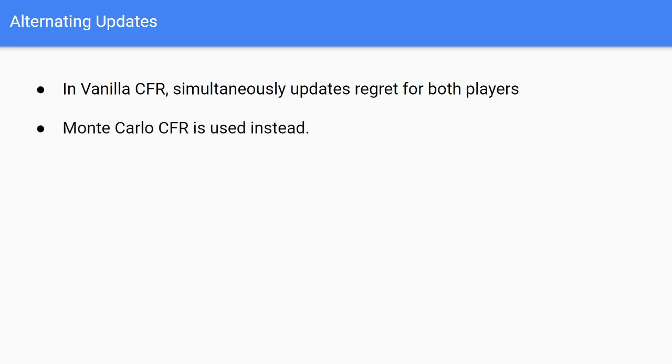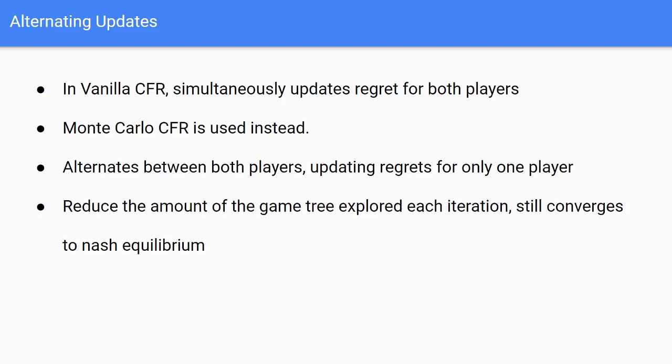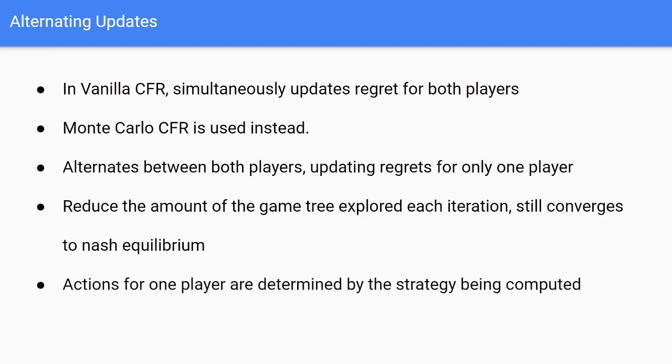In CFR Plus we use Monte Carlo sampling instead, meaning we alternate between both players and only update regrets for one player at a time. The idea is to reduce the amount of the game tree explored on each iteration while still converging on the Nash equilibrium. For the player whose regrets we're not updating, we sample from the distribution of the strategy we're actively computing. We can also take the greedy path with some probability — for example, 30% of the time we just take the action with the highest regret.